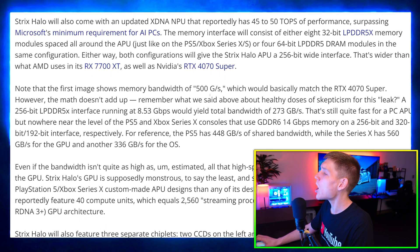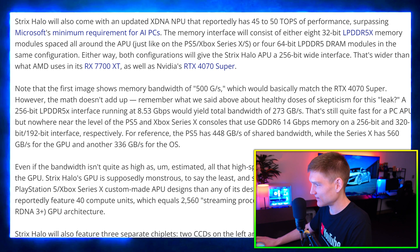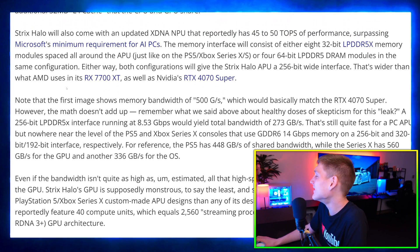Nvidia basically pulled an Intel move with the 4070 Super — they just stamped 'Super' on it and called it a new card. That's exactly what Intel did: they released 12th gen, couldn't come up with something new, so they boosted it slightly for 13th gen, then boosted 12th gen even further for 14th gen. Nvidia did the same thing — needed to sell more cards, so they released a new GPU whose main new feature is literally just a word: 'Super.'